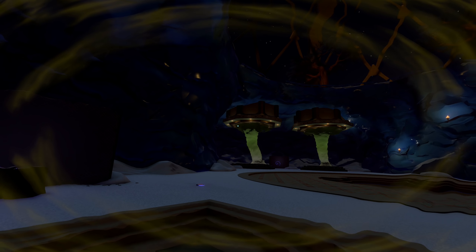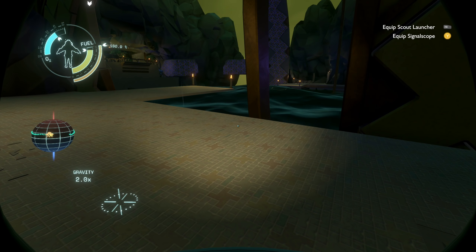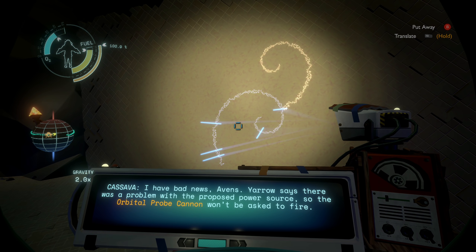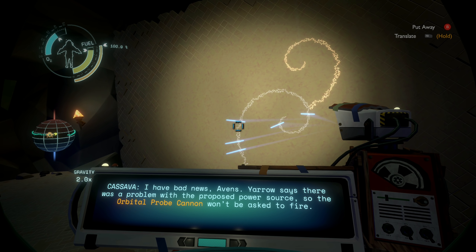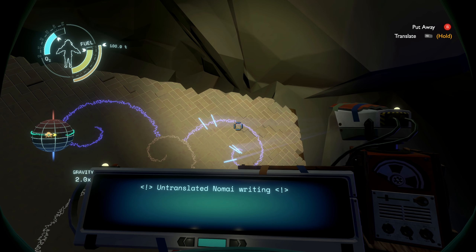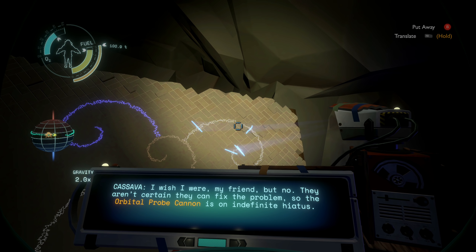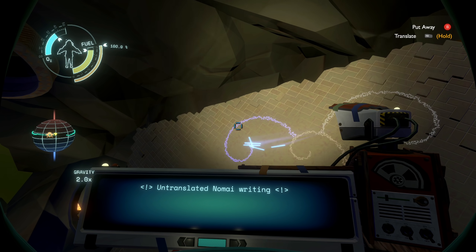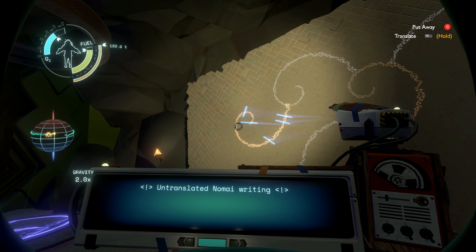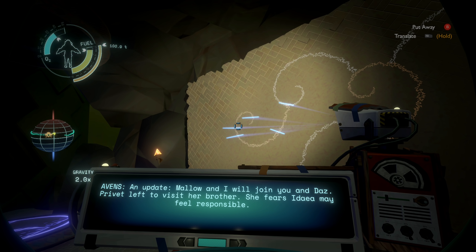Like a dome over top, a couple cyclones that way. Whoa, that is so weird. Let's read this: 'I have bad news — Avens Yarrow says there was a problem with the proposed power source, so the orbital probe cannon won't be asked to fire.' 'I hope you're pulling my locomotive limb here, Cassava.' 'I wish I were, my friend — they aren't certain they can fix the problem, so the orbital probe cannon is on indefinite hiatus.' Tell Privet and Malo they should return from the cannon. Malo and I will join you — Privet left to visit her brother; she may feel responsible.